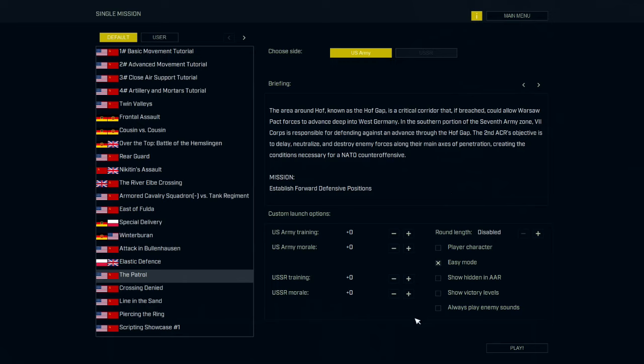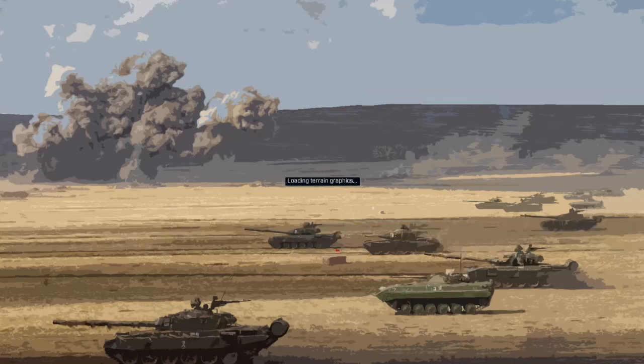In the southern portion of the 7th Corps zone, the 7th Corps is responsible for defending against an advance through the Hof Gap. The 2nd ACR's objective is to delay, neutralize, and destroy enemy forces along their main axes of penetration, creating the necessary conditions for a NATO counteroffensive. Okay, so we've got easy mode on.